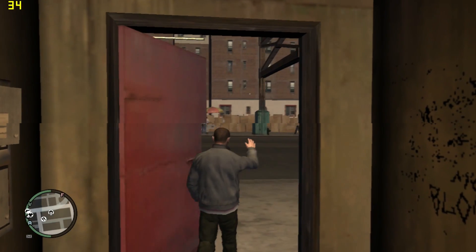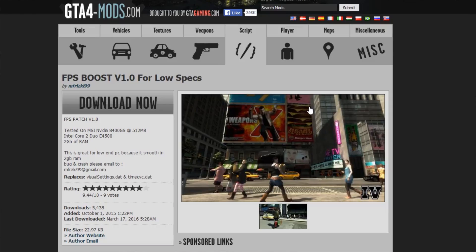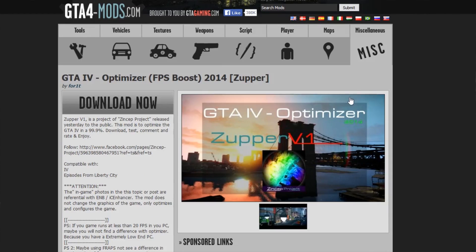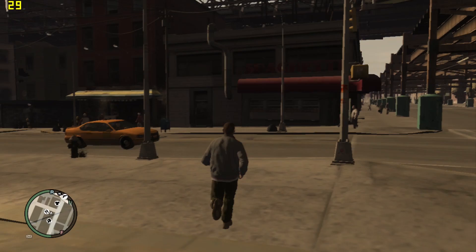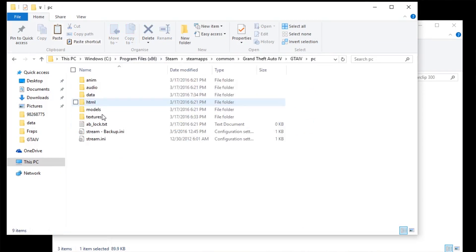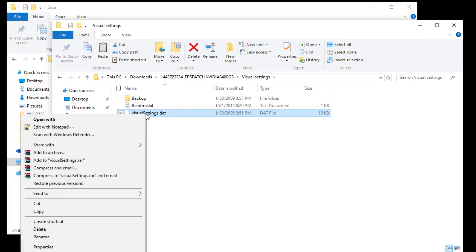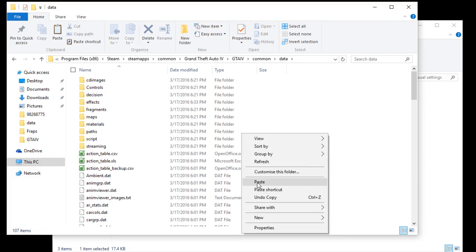The first two mods I am going to try make very slight changes and give you a slight boost in performance. The first is called FPS Boost for Low Specs and the second is the GTA IV Optimizer. Try these two mods separately and keep the one that works best for you. To install the first one, copy TimeSeq.dat to your PC data folder, replacing the original file, and then copy VisualSettings.dat to your Common data folder, also replacing the original.